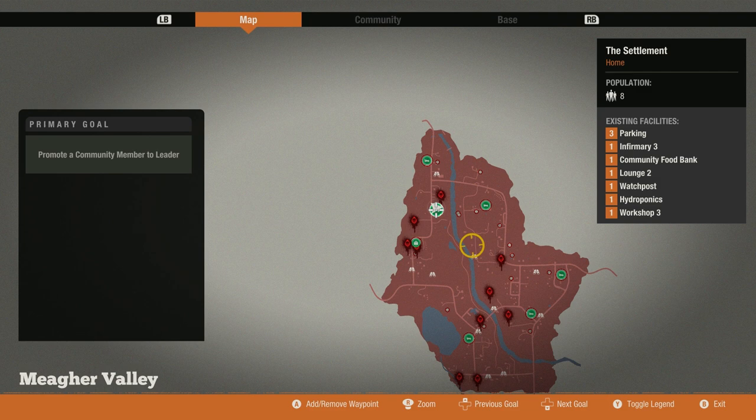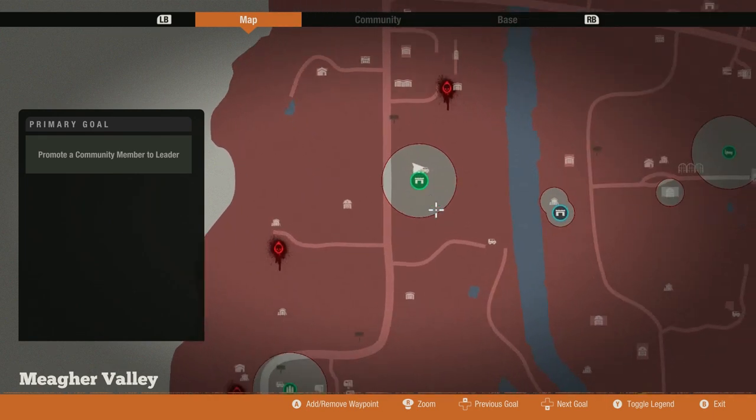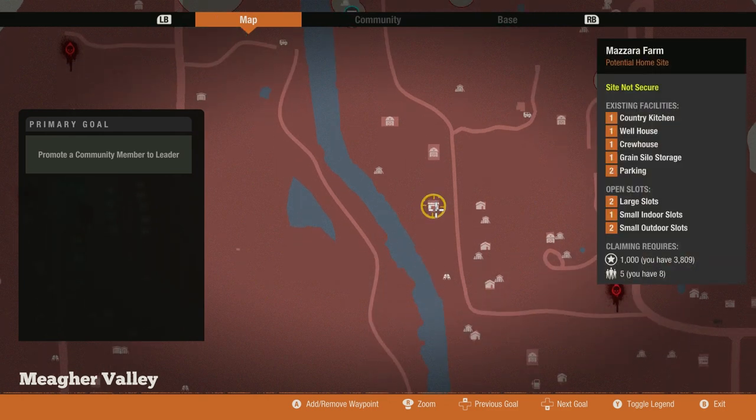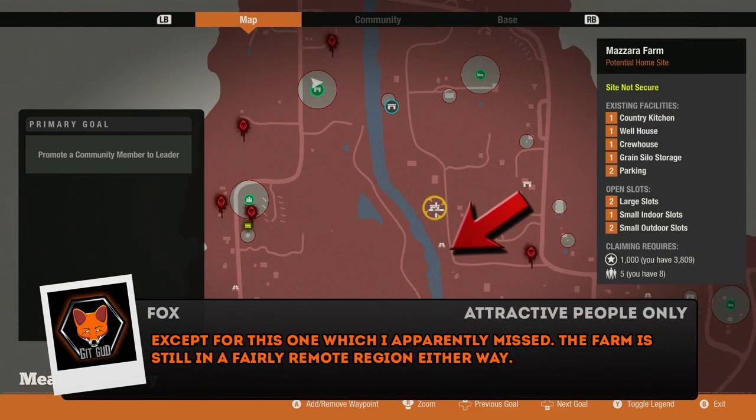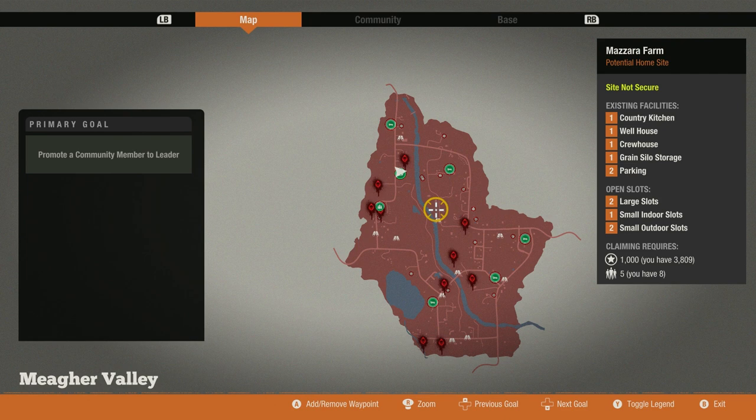Let's begin with the location. As you can see, I'm currently in the Country Church, and I'm going to move into the Mazara Farm. This location is very much off the grid — it is too far away from any scouting tower for you to climb up and reveal it, meaning you will need to approach it manually by foot or by car, so take note of where it's located on the map.